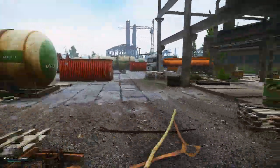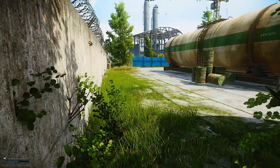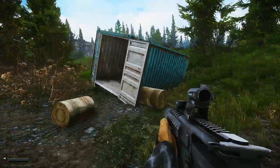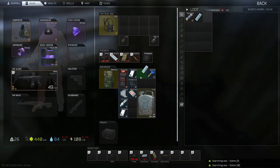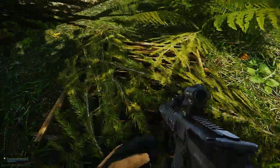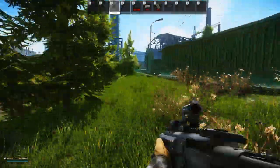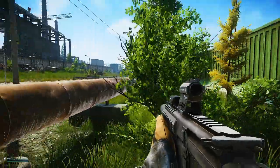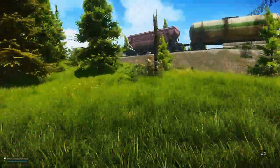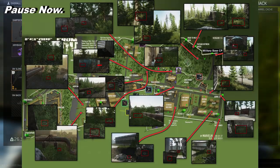I'd advise planning your route around these like I do. This is my preferred route on Customs — this isn't all of them, there are more on other parts of the map. A little bit later there is going to be a map pop-up. I'll give a little warning before it does just so you can pause. I'm going to take you through my little stash route right now so you can take notes or just skip ahead.